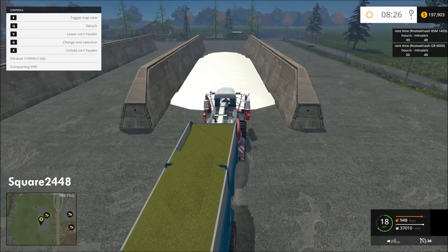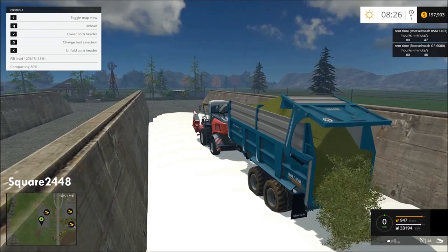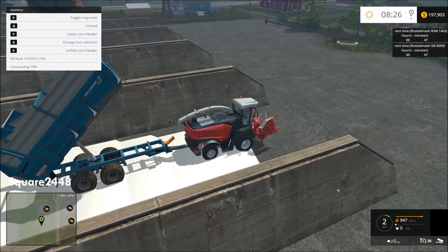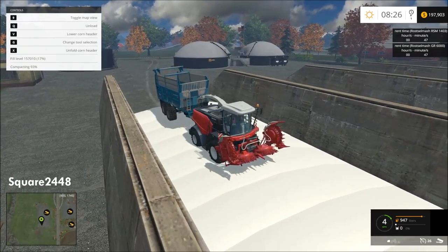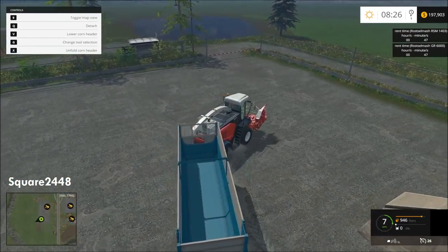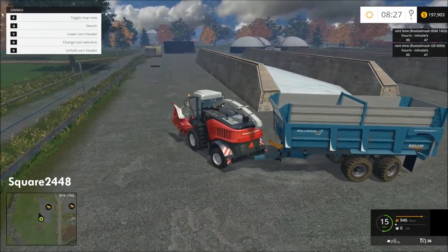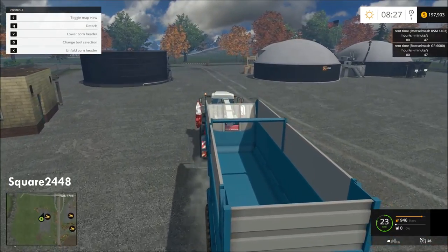The silo is already at 13 percent, so we're going to have a pretty good payout. We'll fully compact the chaff and cover it up so we don't have to come back. I'll look into fixing the textures — it's not realistic for them to be white like this, so I hope to fix that for the next video. The blanket is on now, and hopefully next video we will be selling all of that and making some money. Now let's transport the harvester back to the store so we don't pay any penalties.